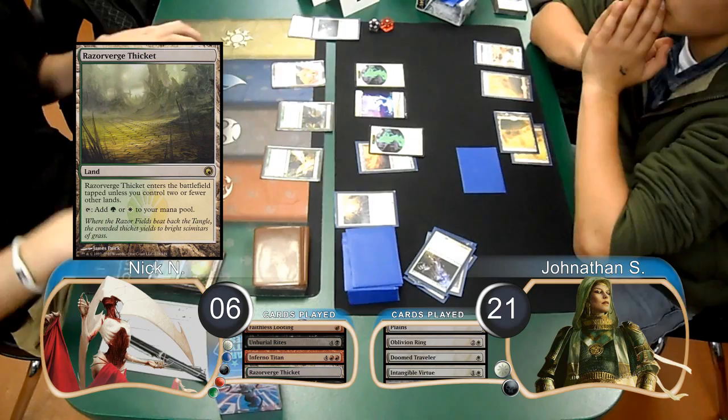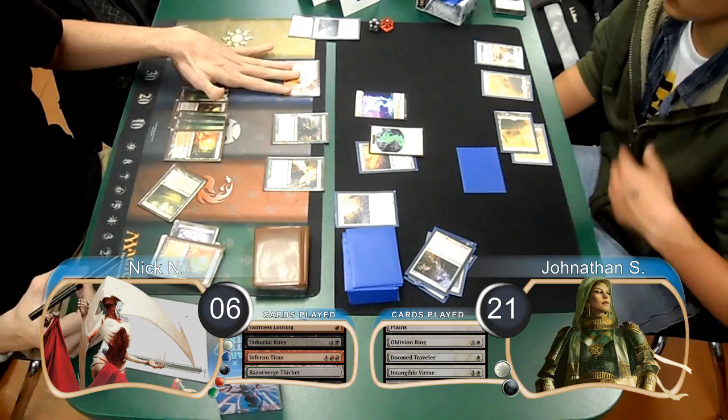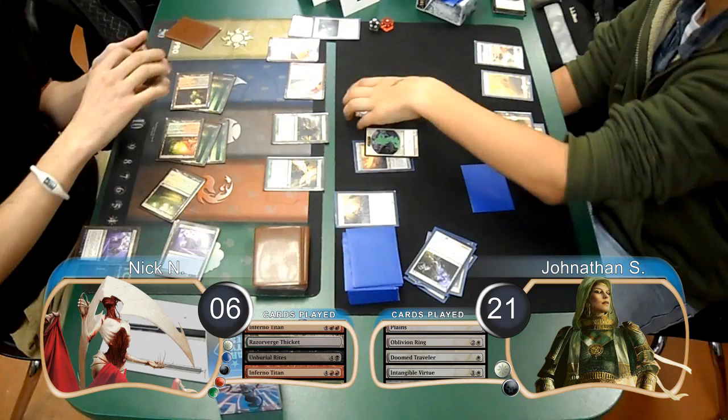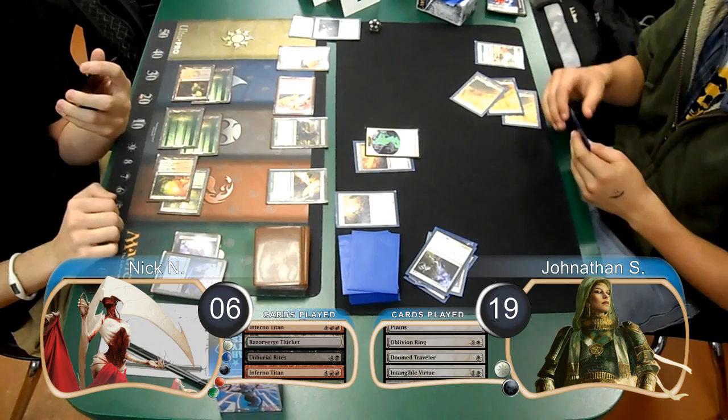Nick started his next turn by putting a Razor Verge Thicket in play tapped. He then attacked with his Titan and killed one Spirit and did 1 damage to the other one. Jonathan chose to block the Titan with his Spirit that had protection from red. Then post-combat, Nick played another Unburial Rites from his hand to return a second Inferno Titan from his graveyard to play. When it came into play, he used it to finish off the 1 Spirit and do 2 damage to Jonathan, dropping him to 19.